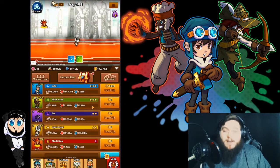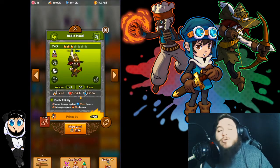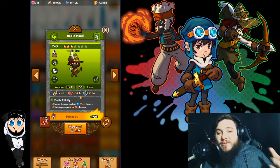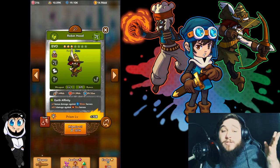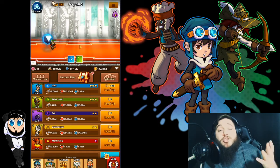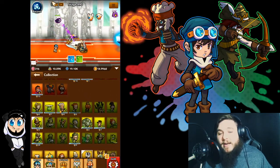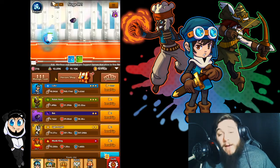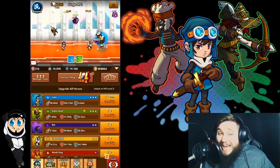And you're probably thinking, 'Panda, I don't have any of those heroes.' That's fine. Do what I did with Robin Hood — use whatever hero you have. Just find one that has a decent speed and kind of just push your way through. Like I said, I'm using Robin Hood. His speed is abysmal at only 160, but he's one of the starting heroes you get. And eventually you'll be able to get one of the other Earth heroes like Sprout and swap over to that.